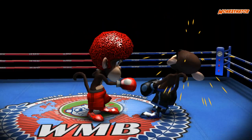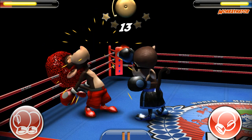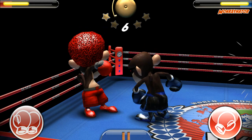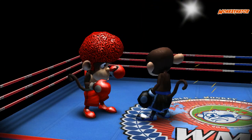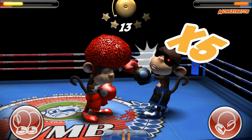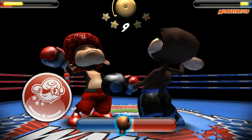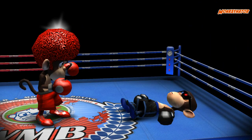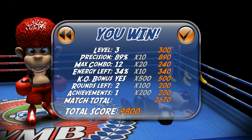You gotta click those stars to get extra power or some extra knockout — oh my god, he's good! Come on, he got me up against the net. Hmm, you want to hit me? BAM — knockout! Level three completed — oh yeah!